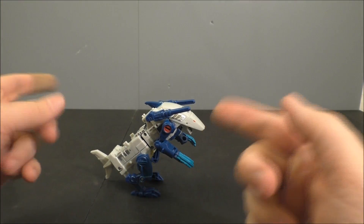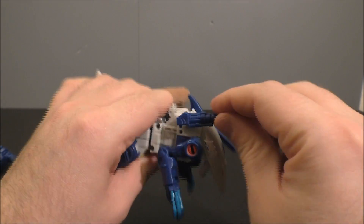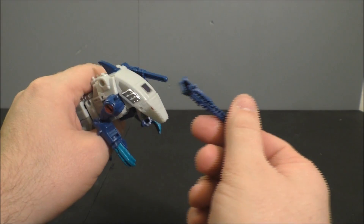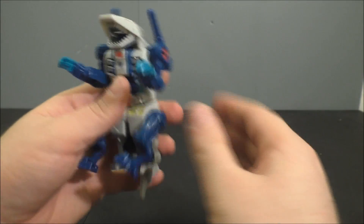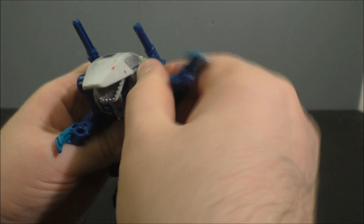This guy is pretty freaking cool. The mouth opens and closes. These pieces are on five-millimeter ports, so you can pull them out and they double as guns in bot mode. Because they're on those ports you can also reposition them if you want. Shoulders are on ball joints.